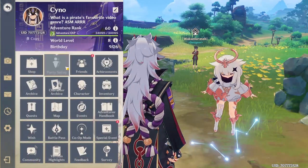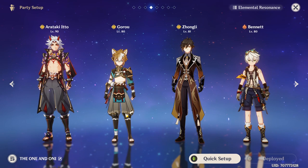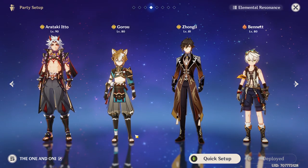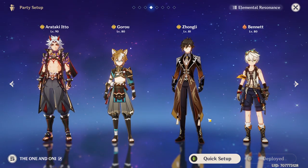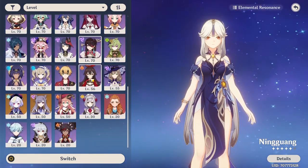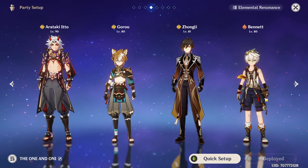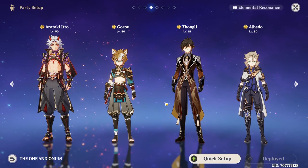For his teams, you generally want at least one or two other Geo characters, which also helps with energy recharge. If you have Itto you should have Goro, and you should play them together — Goro is great even at C0 as a support. Ideally play a third Geo character because Goro's buffs scale with the number of Geo characters. The core is Itto and Goro; the third slot should ideally be another Geo like Zhongli or Albedo. If you don't have them, Ningguang or Geo Traveler work. The fourth slot is flexible — a healer, Bennett for extra buffs, or go full mono-Geo for Oonga Boonga mode.